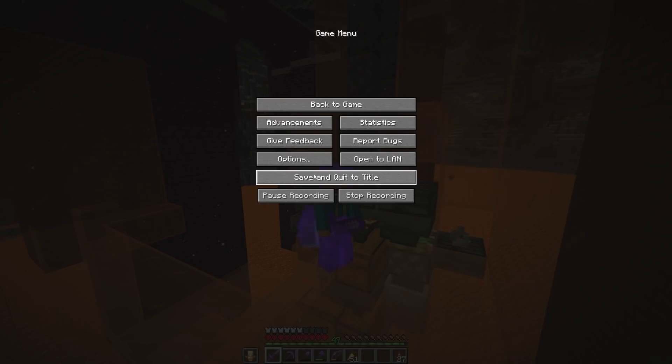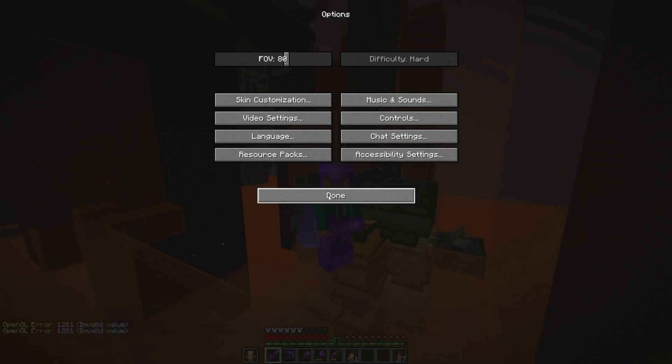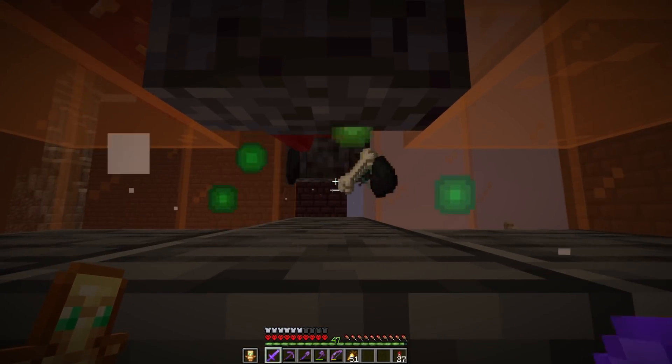If you're in a single player world there's a little cheeky tactic you can do here to make these farms super good - turn the render distance all the way down. Now because nothing else is loaded in, the only place things can load in is right up there and we can kill them.